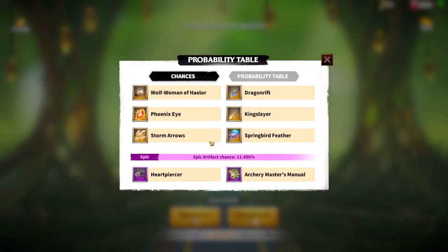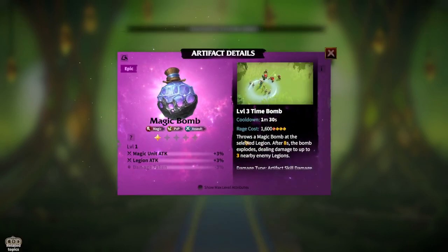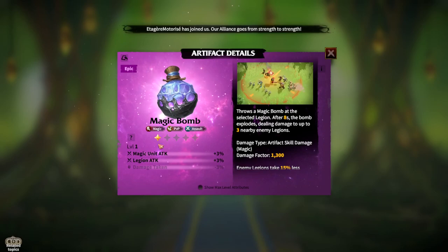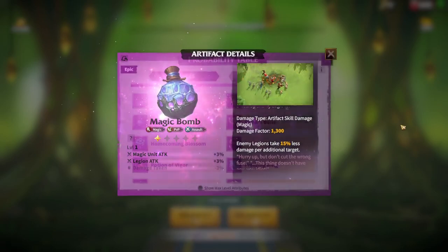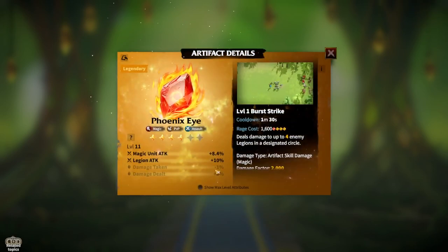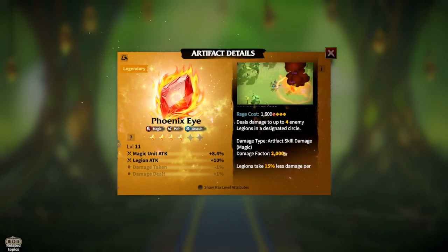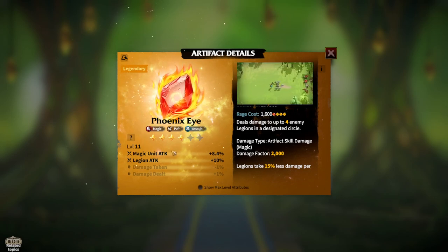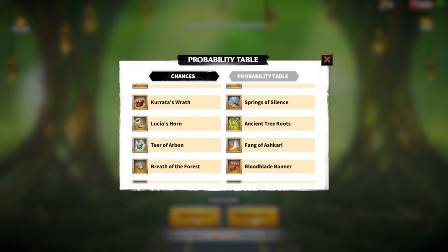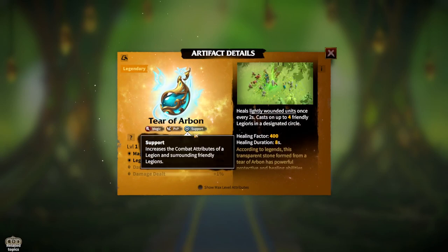For mages, there's a good epic artifact called Magic Bomb — it damages three nearby enemies and provides attack damage on both attributes. The better version is Phoenix Eye, which I actually have. Phoenix Eye is a great legendary for mages; if you get it and you're playing mages, you already have your best combination.